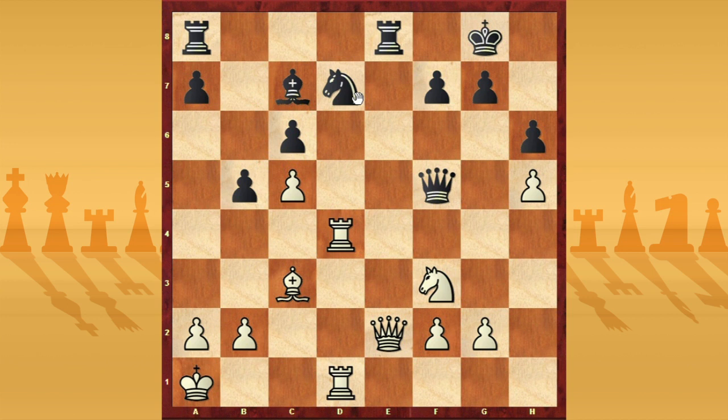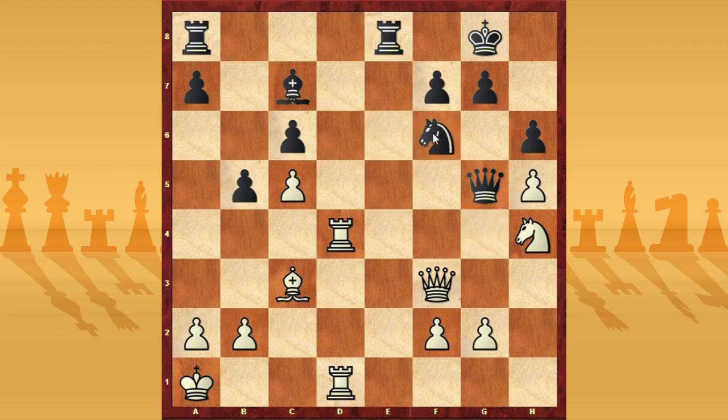Re8 is interesting, and the problem is where to bring my queen — if I play Qd2 then Nxe5 and my position is very bad; if Qf1, the same thing. In this position the very strong move for white is Nh4, attacking the queen, and I think the only good move for black is Qg5. I thought about that in the game, but my idea was to play Qf3, and I think Nf6 is forced. The position is probably equal but okay.